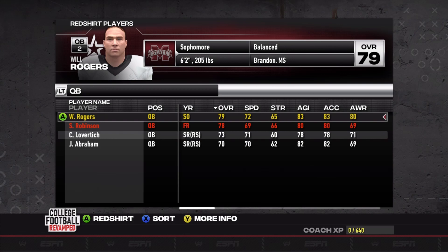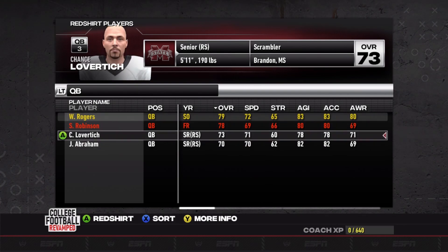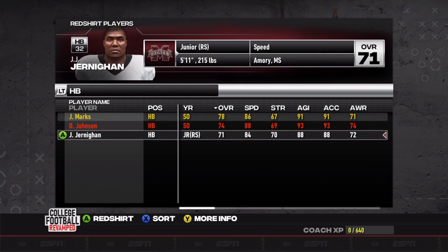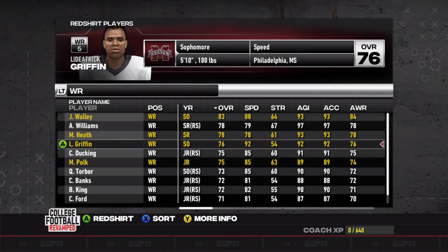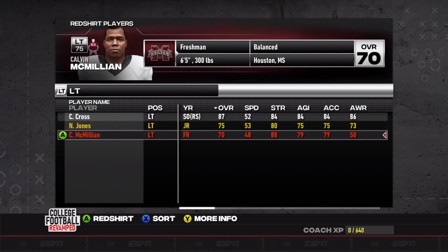Quick look at redshirts: Will Rogers is the starter in real life and he'll be our starter. I went ahead and redshirted Story Robinson since we have the starter, and we have two seniors behind him. Running back wise, we've got Marks starting, and I'm going to redshirt Johnson — obviously if we get injuries we'll bring him in. Wide receivers, we have a lot of them, but we'll make it work. I do want to keep Griffin in with that 92 speed. Tight end — we don't have any, so I might have to switch to a spread offense.